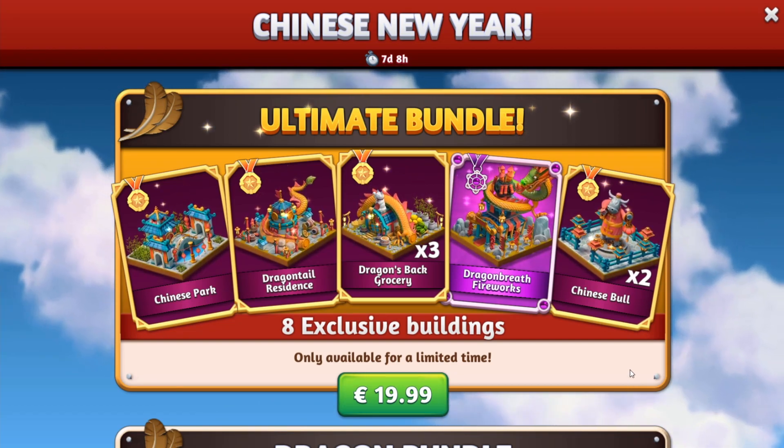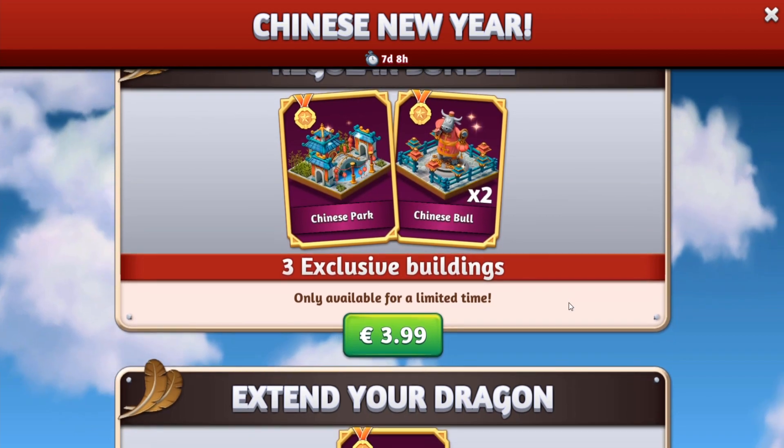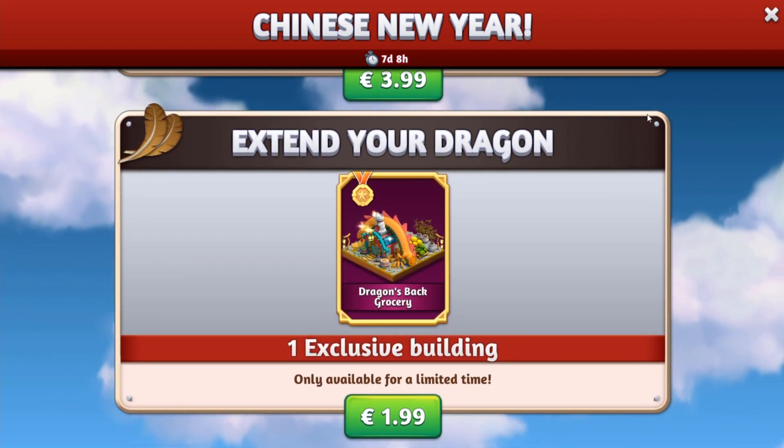With the Chinese New Year bundles you can create your own dragon. There are several bundles to choose from, so you can choose with which buildings you want to celebrate this event.